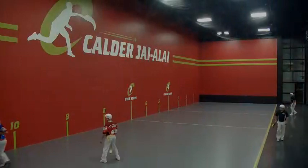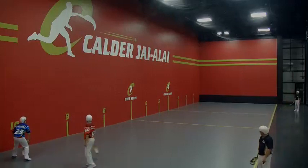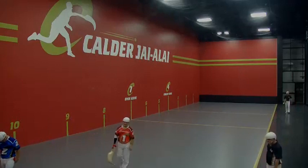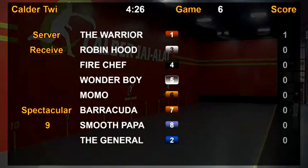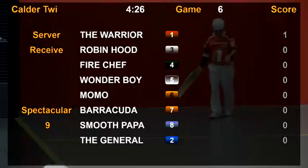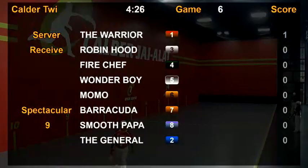The Warrior serves in game six begins. Tough catch on the backhand — first point goes to the one. Next onto the court, in the white shirt for post three, Robin Hood. That serve is past the seven lines and over serve. Point to the three.